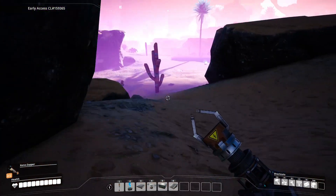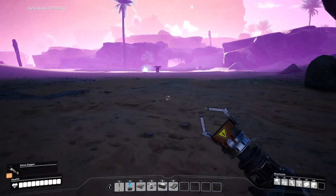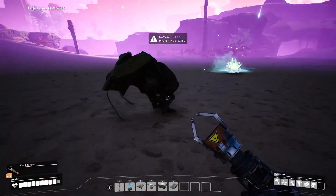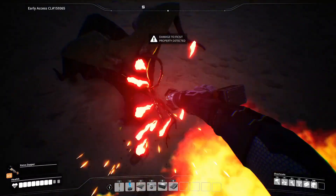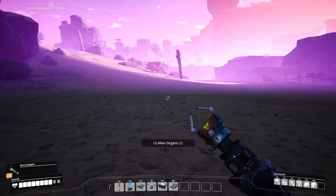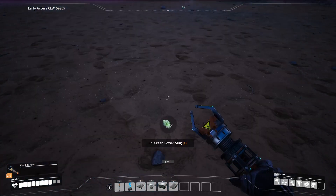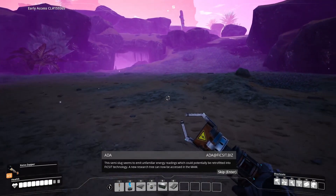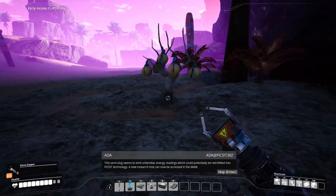The last thing I'm going to do is come down here. There's a beastie around here somewhere - there, that annoying creature. Come on, I know you want to fight. Alright - organs. Oh, a power slug - nice! This semi-slug seems to emit unfamiliar energy readings which could potentially be retrofitted into FICSIT technology. A new research tree can now be accessed in the MAM.